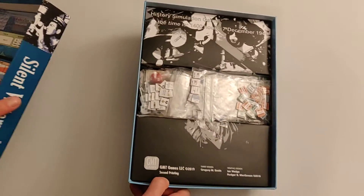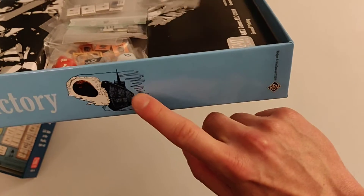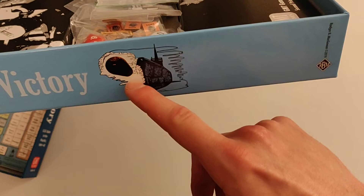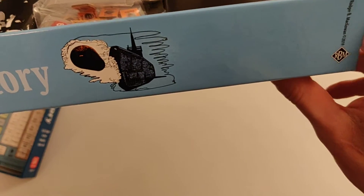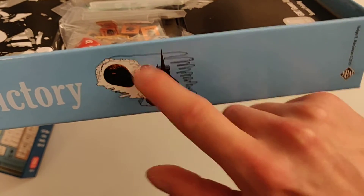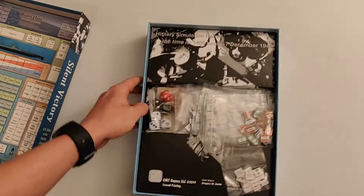We have a bunch of counters. Before I show you those, let me show you some more graphics on the side. Can you guess what that is? I was staring at this for so long — I was like, why is there an avocado here? I even asked my girlfriend. But after a few minutes I realized it's a submarine firing a torpedo with a cloud of smoke or bubbles behind it. It's not an avocado — it's a torpedo.